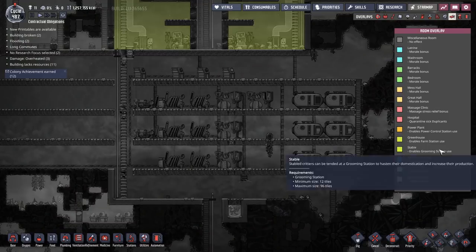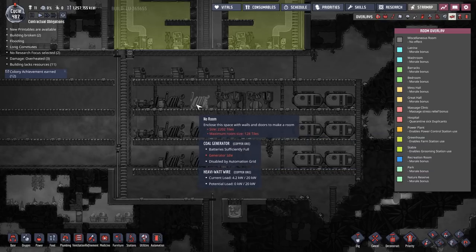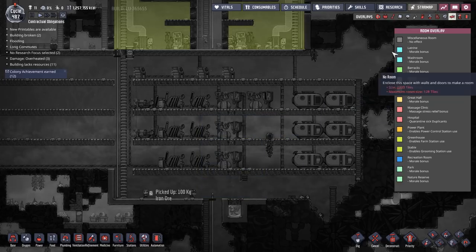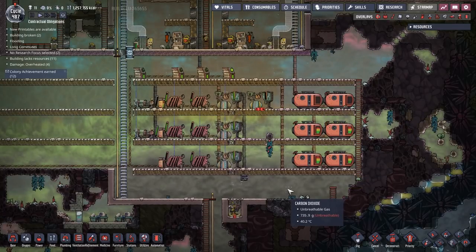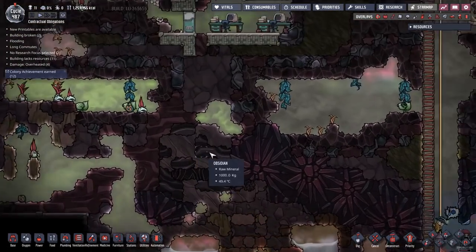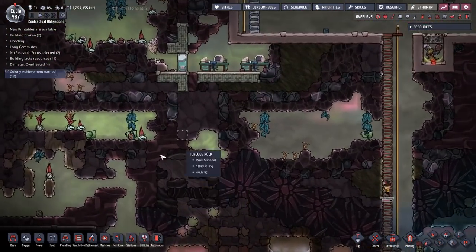For those of you who don't know, the power plant enables you to — he says with air quotes — tune up generators to produce 50% more power, but it uses up refined metals. And I don't have a renewable source of refined metals yet. But I will have in the future, because over here I've got an iron volcano hidden behind here. If you want to know how to do that, watch the last video.